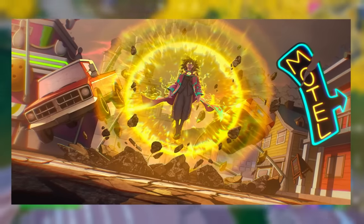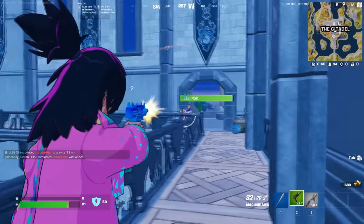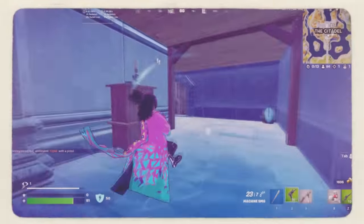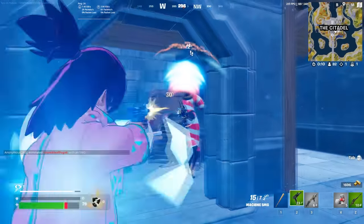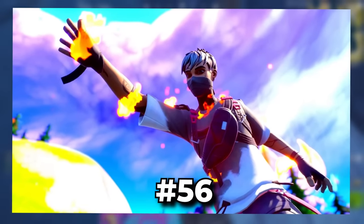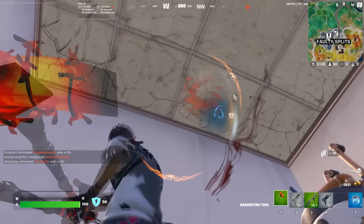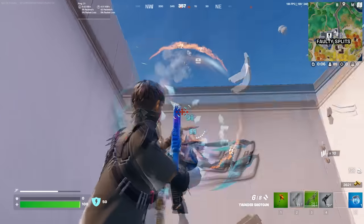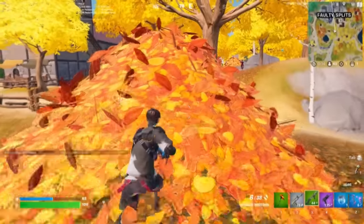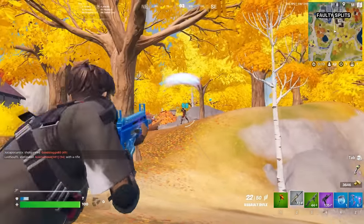Next up we have Nozumi. This is the anime style skin in the Chapter 4 Season 1 Battle Pass. It is by far one of my favorite Battle Pass skins we have seen, and definitely one of the best anime skins of all time. If you are looking for a more underrated male skin though, the Phantasm might be one you want to use. Phantasm is just such a clean skin with such a good design, and it is never going to return to the game again because it was part of the Level Up Quest bundle during Chapter 3.